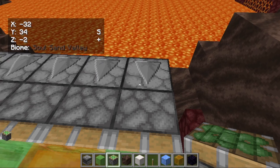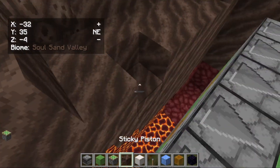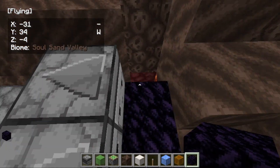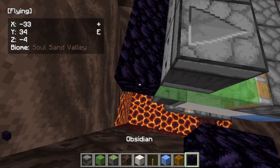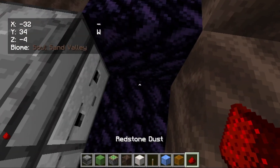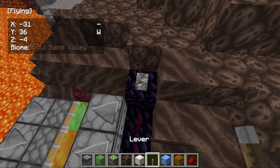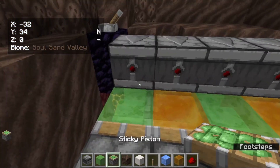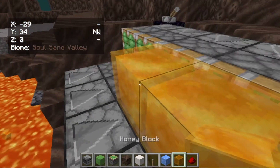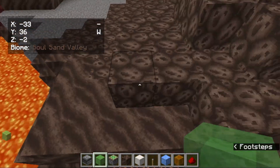Now take the obsidian and place it here. We need all observers to be triggered, so place obsidian like this. Then take redstone dust and place it just like this, then add a lever. Now place sticky pistons here again, alternating with slime and honey blocks: honey here, here, and here, then slime again.